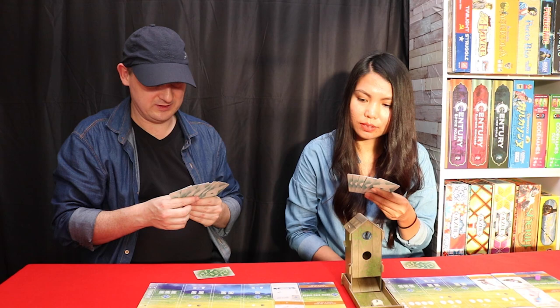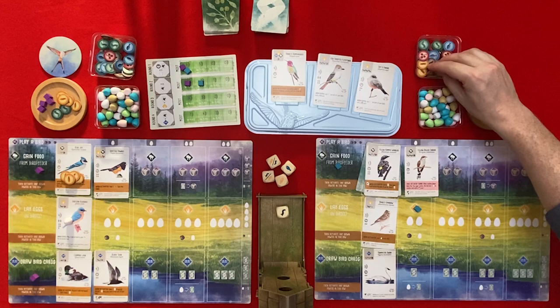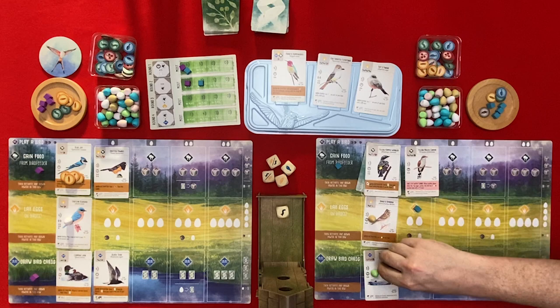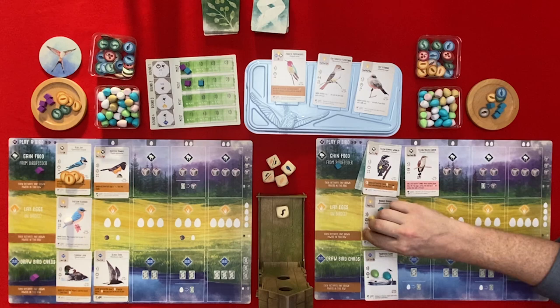I'm going to lay some eggs. I can discard a food to lay three eggs - I think I'll do that. I lay three eggs: one, two, three. Then the Bobolink Sparrow activates - I can lay an egg on any bird. I'll lay one on himself. And that's it.